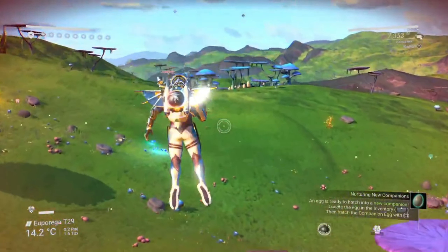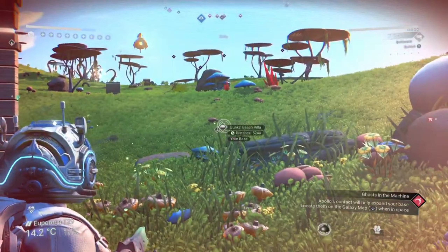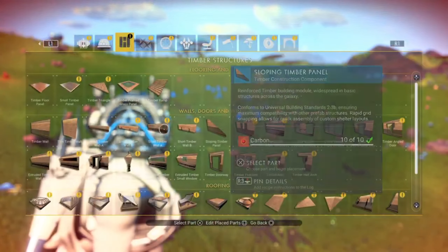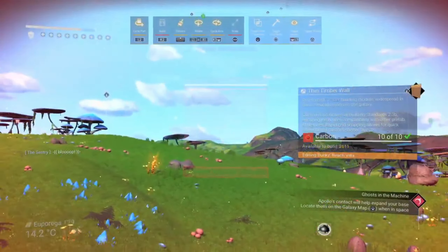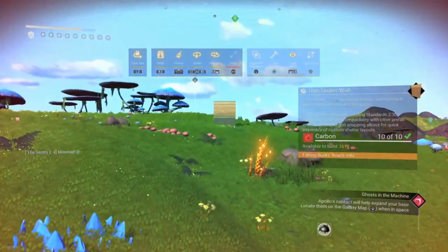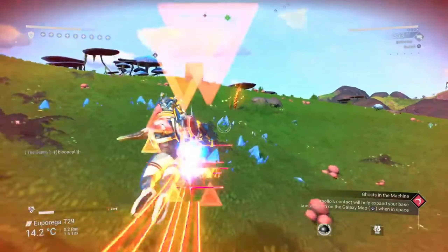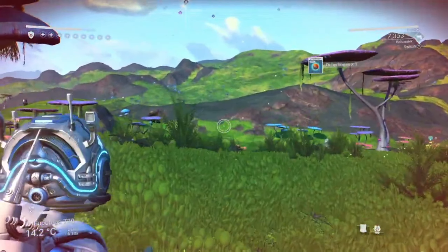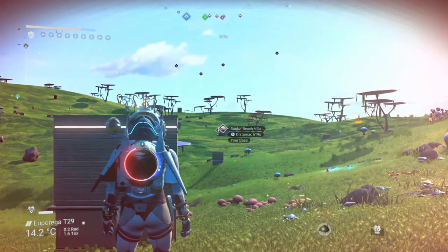There are a couple of things to be wary of when extending your base boundary. Your boundary will be locked if you teleport, warp to another system, or use a portal, so you want to make sure you've fully extended your boundary and built on it before performing any of those actions. The easy way to protect your work is to simply save your game and reload it — that should unlock your base boundary so that when you perform any of those actions you won't lose any of the extended base you've already built.